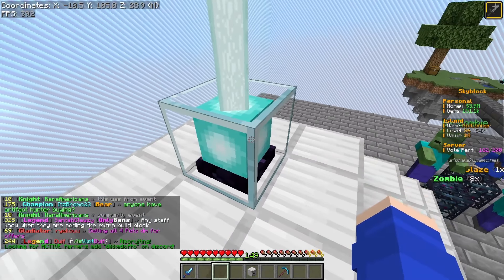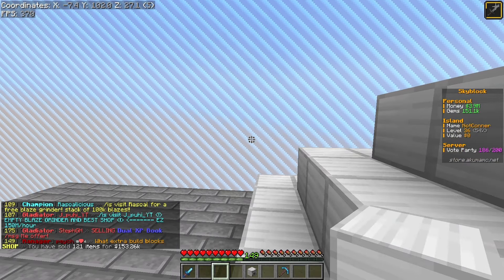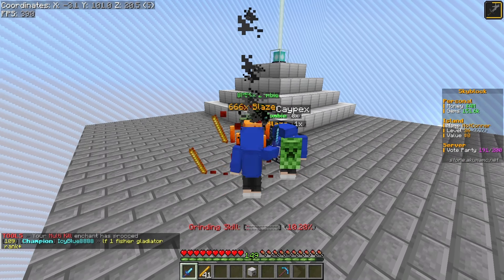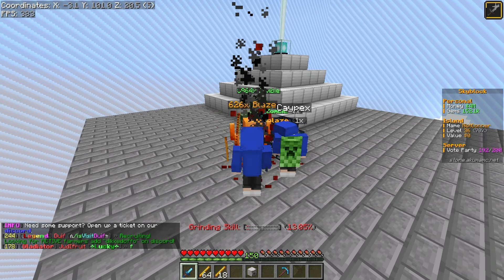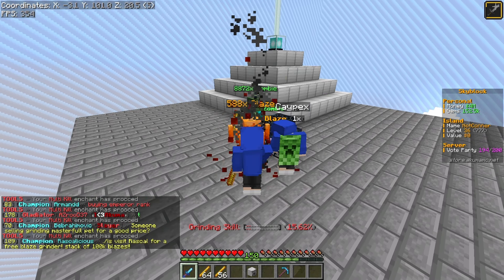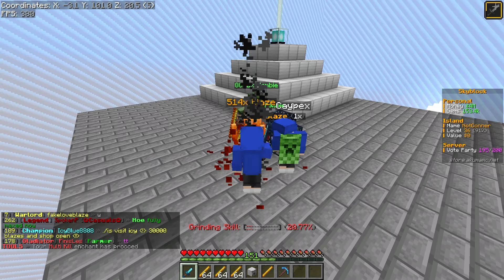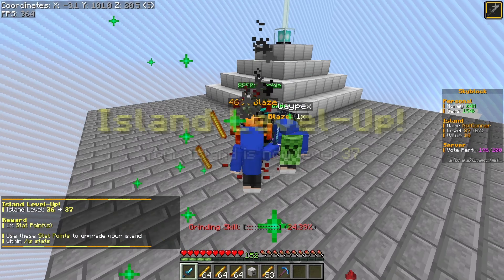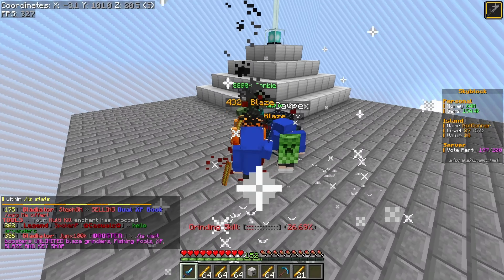I placed the beacon down and got the Strength 2 going — activated it with strength. The rest of the iron blocks we'll just sell off and make some money back. Now if I kill blazes you can see they're going down way faster. It's so much more convenient with Strength 2. The server version is 1.8.9, so haste is not going to have any effect on attack speed because that was introduced in 1.9. Most people don't know that — haste doesn't affect attack speed in 1.8.9. We're getting a ton of XP and just leveled island up to 37.